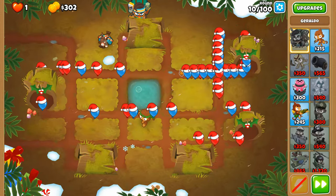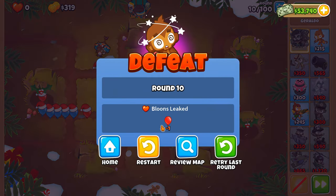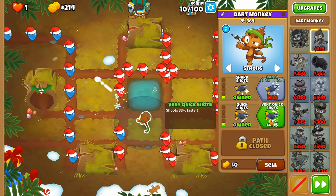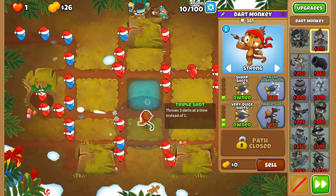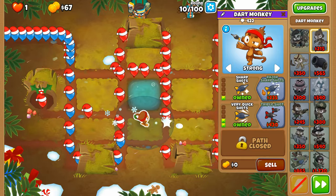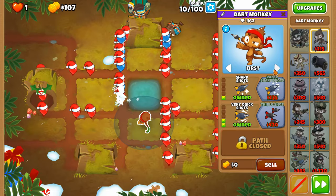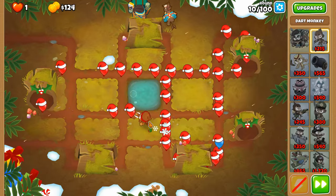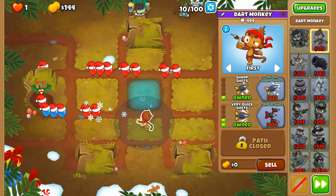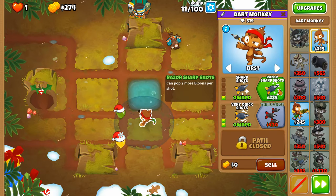These blue balloons are gonna catch up with us at some point. Sometimes reducing their speed is better than outright trying to pop them all. Very Quick Shots will obviously be able to help us out — being able to shoot faster is better than trying to just do with what we have, if we have the money means to upgrade ourselves, which we did. We're done.